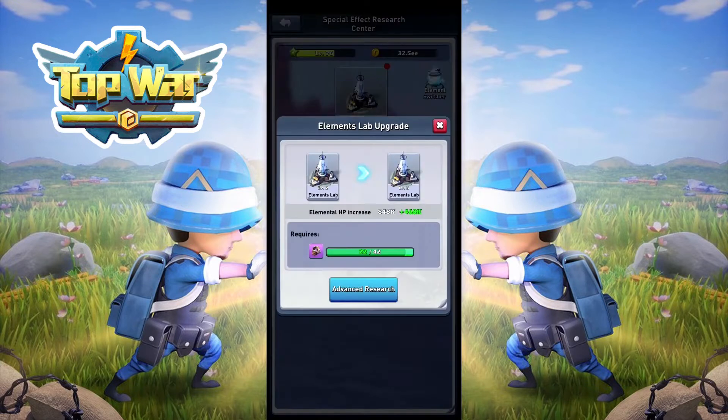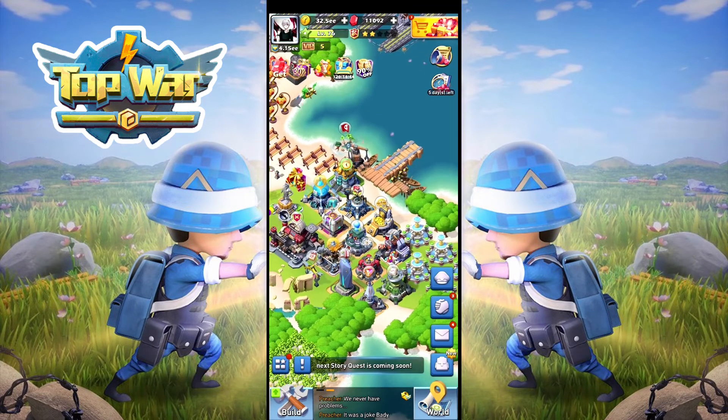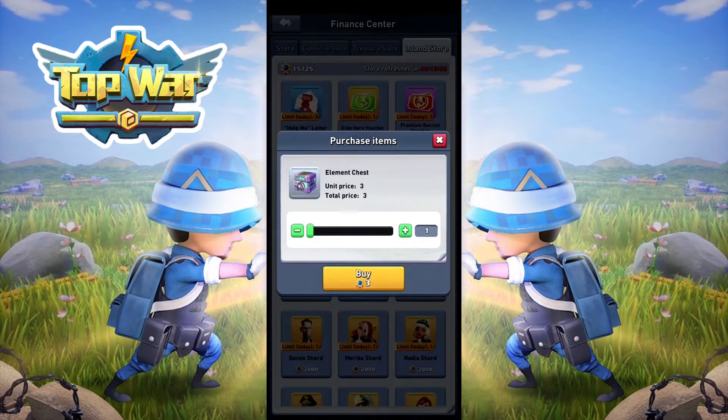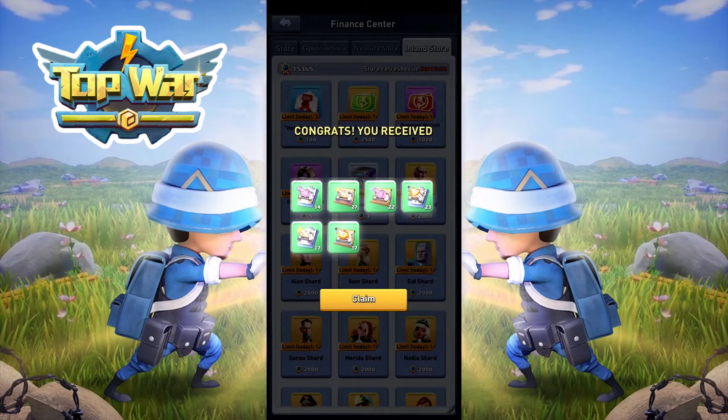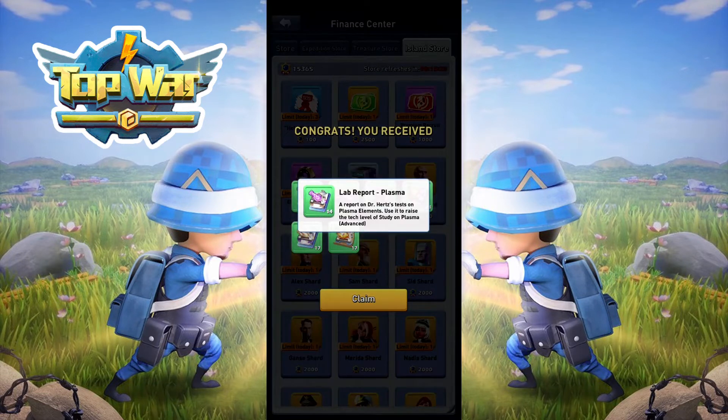In order to upgrade and research any of these buildings, you want to go to the Island Store. I just bought the five reactor units, element reactor units. You need those to upgrade your element building, and you want to purchase these element chests and open them. These are items you need in order to upgrade your units, your buffs, your elements.